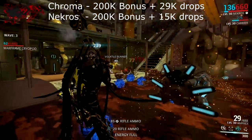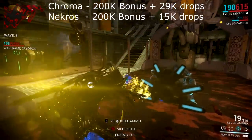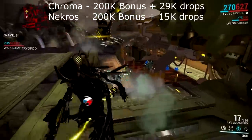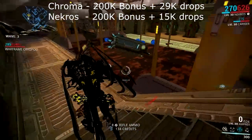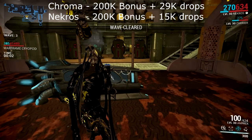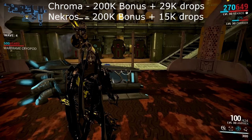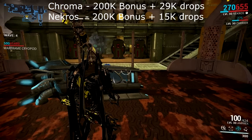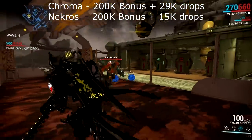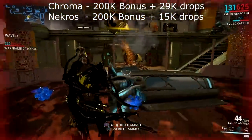The other problem is time, because Chroma felt kind of slow — and I was correct. With Chroma it took around five minutes to complete five waves, and with Necros it took around four minutes. That's purely because of Effigy: you have to let enemies come to the Effigy to kill them and potentially drop more credits, which slows the mission down.